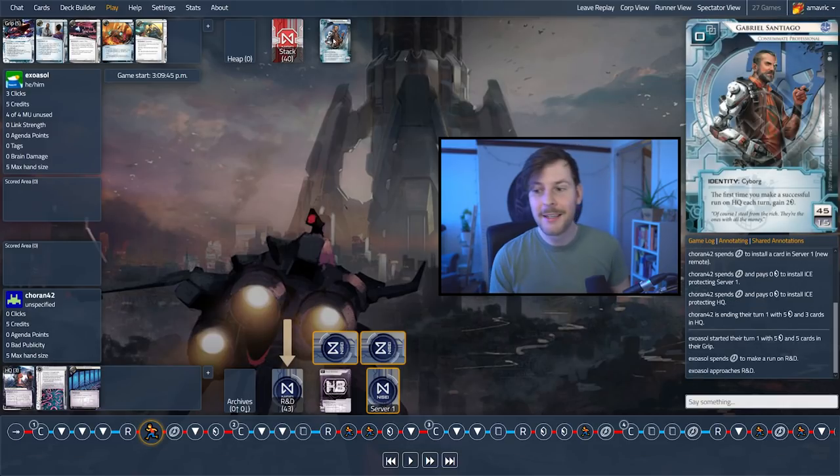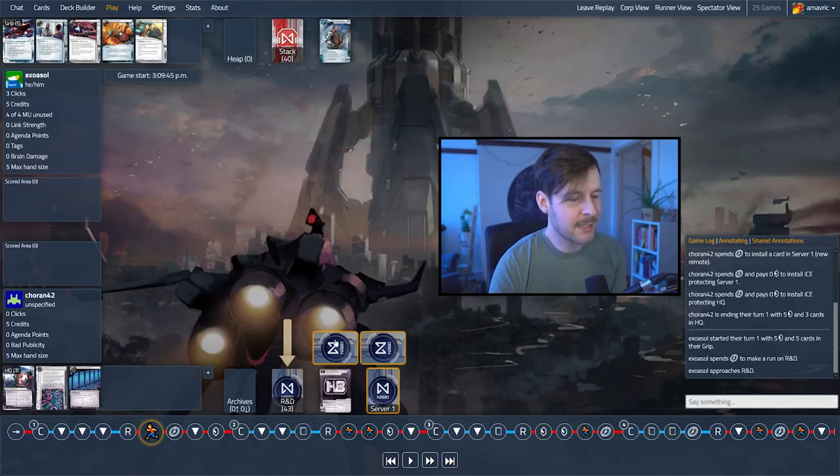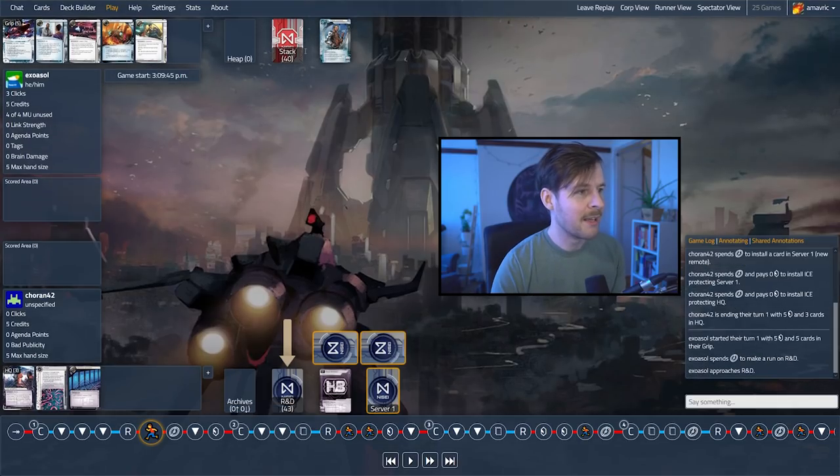First click, the runner is going to R&D. My favorite first click with Gabriel Santiago is almost always run HQ first click. Specifically because we're playing against HB — if we want to face-check ice, we want to do it early in the turn. Running HQ right here forces the corp to spend money to rez a piece of ice, and if it's really bad Bioroid, you can always click through subroutines. This ice on HQ doesn't do anything on turn one besides that trace subroutine, which isn't particularly strong. So you would put the corp in an awkward situation — they probably don't rez this, or if they do, they go down to zero credits and you get into HQ, find out about their hand, and most importantly gain two credits. I really like that play. But instead, we're checking R&D.